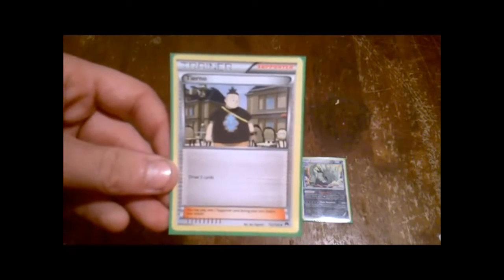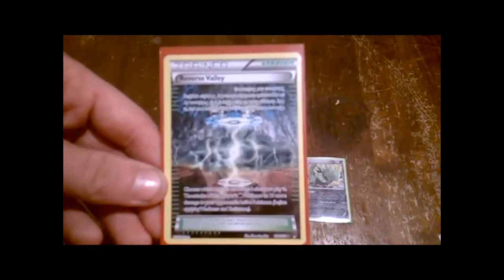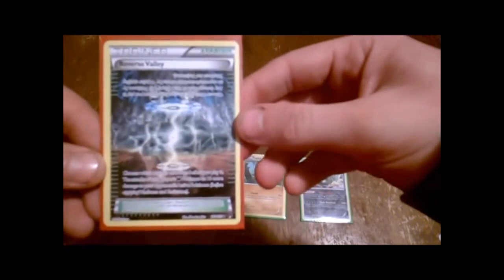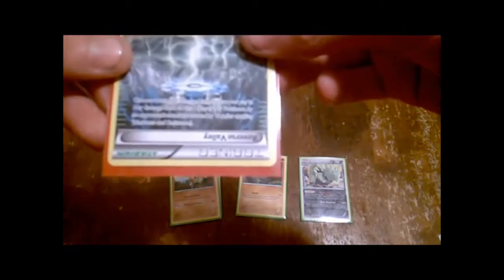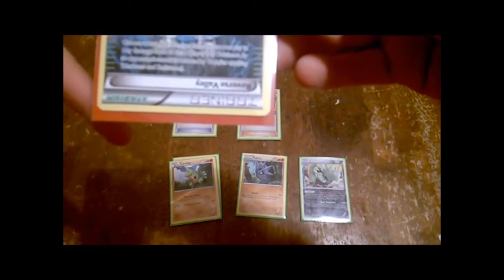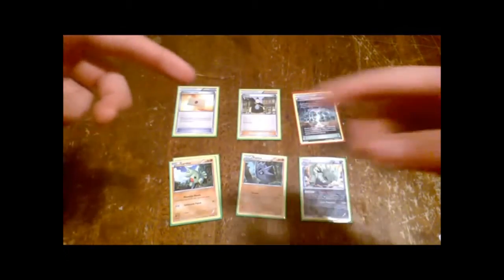Supporter cards are always one-turn use. This one is Tierno — it allows me to draw three cards. Last of all, stadium cards are usually used to affect both players. This one is Reverse Valley — it says choose which way the card faces before you play it. One side gives this player's dark Pokemon 10 more damage to the opponent's active Pokemon; the other side reduces damage done to this player's metal Pokemon by an opponent's attack by 10. You can flip it around to choose which effect you want.